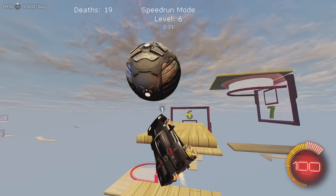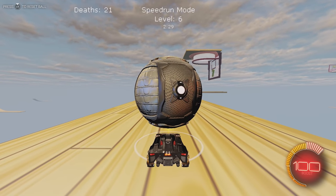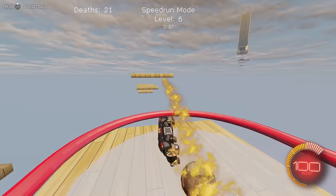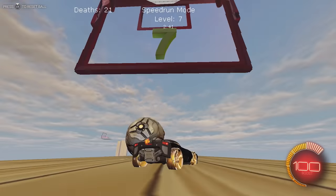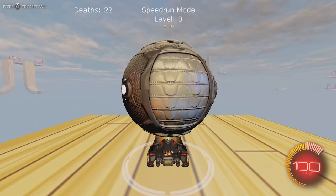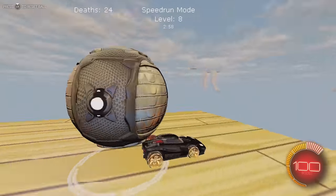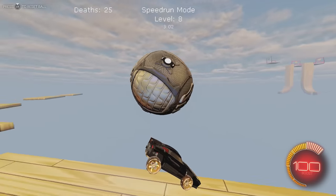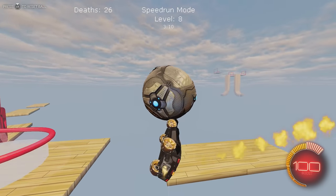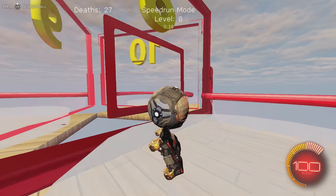I think you're supposed to air dribble it up and then catch it again, but I'll try to do it without putting it on the ground. Pretty sure I could just air dribble over this whole thing — it's not too long of a level. Let's get that right pop first. Seven deaths — interesting level, we're going backwards. These backwards levels are a little weird. I'm not sure if they want me to pop it like this and then go into an air dribble, but I guess I can do that.